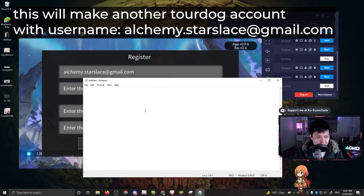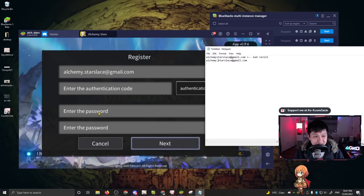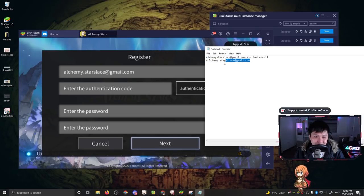For example, you could use alchemy.starslace at gmail.com, and you can go through the registration process again. What happens is that this will be sent to that exact same email as the first time. If I bust out a notepad: alchemy.starslace at gmail.com — if you take out the period, it's actually identical. However, Alchemy Stars recognizes it as a separate email, so you can register another account under it. You can add periods all over the place — two periods, three periods, all sorts of combinations. One email address has turned into effectively another 30. You keep registering, going through the tutorial, rolling, seeing what you get. If you're unhappy, sign out, come back, re-register under a different-but-technically-same email. That is the second method of rerolling.